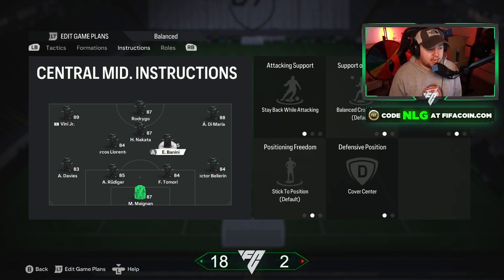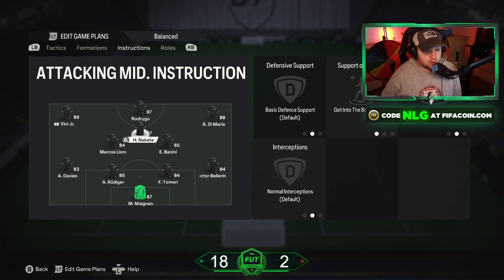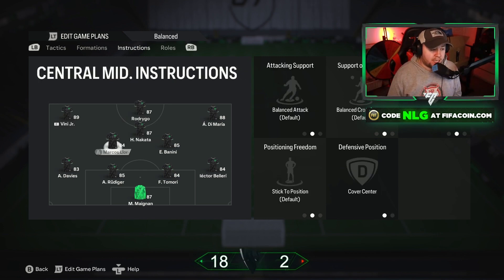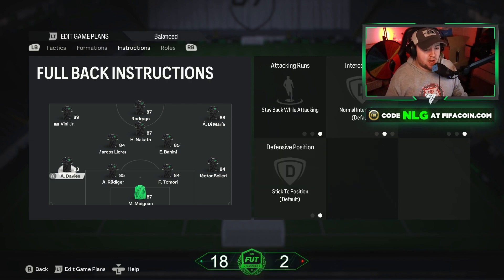For the central midfielders, they're slightly different — I have one on Balanced and one on Stay Back While Attacking. As I've discussed in other videos, I like to have one staying back and one with the freedom to get forward when needed. Lorenz will be the more attacking one in this case. I also have both set to Cover Center, because with the left and right wingers coming back on defense it basically turns into a 4-5-1, and the midfielders act as right mid and left mid in defense — so you don't need them covering the wings.